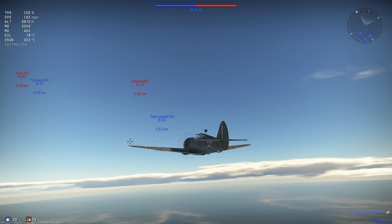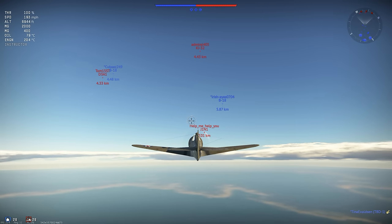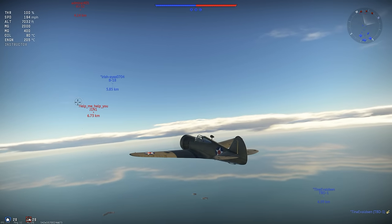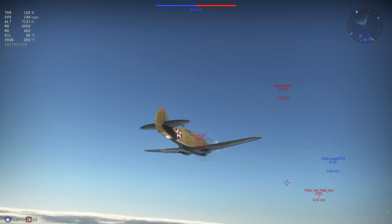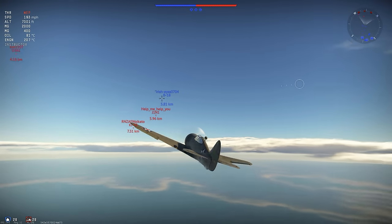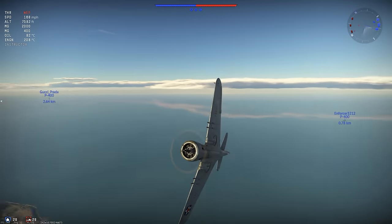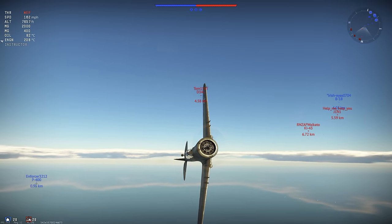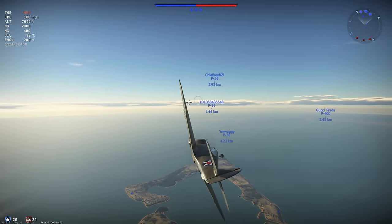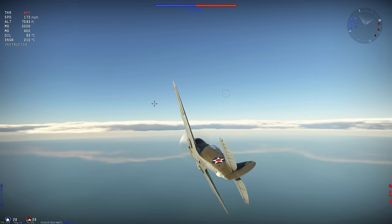So boom and zoom — the idea behind this tactic is to climb as high as possible at the start, gain altitude. In all aerial combat, altitude is potential energy and you can convert your potential energy into real energy. The rule of thumb is whoever has the most energy in a fight will win, and that is just in all dogfight scenarios. So the idea is if you can store up loads of potential energy, then you have a huge potential to win a dogfight.